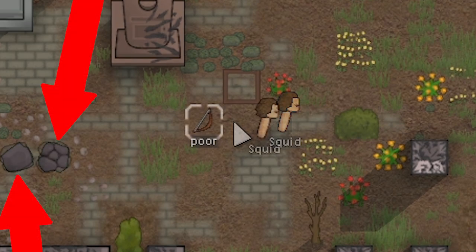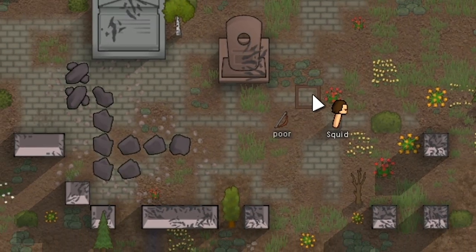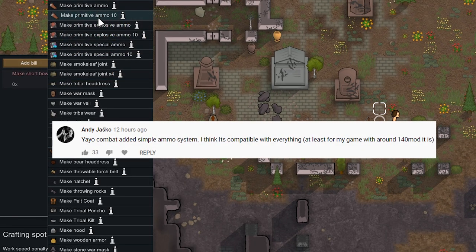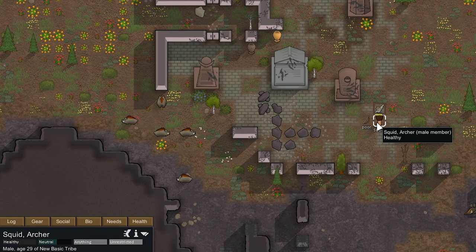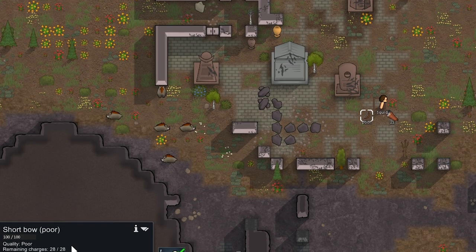The reason I reloaded is we're upping the difficulty even more on this playthrough. Thanks to the comment section for shouting out this mod — Yayo's Combat. We got to start making primitive ammo for the bow. Primitive ammo 10 actually takes a lot of ingredients, so we're just going to make primitive ammo 1 for 13 wood, which makes 21 primitive ammo — technically arrows we can use for the bow. Oh, and the bow actually already came with 28, so we've got a good amount of ammo on Squid.